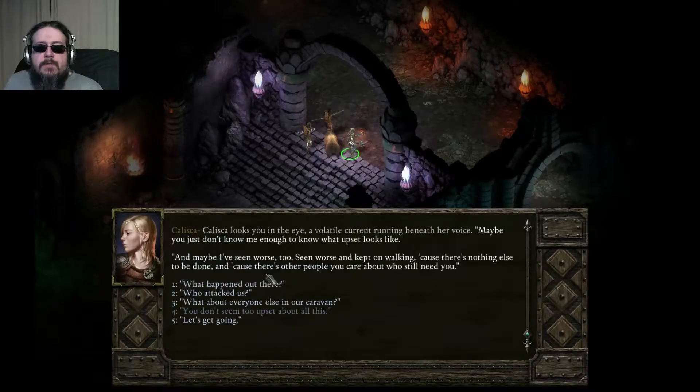Cutscene. "You don't seem too upset about all this." Kaliska looks you in the eye, a volatile current running beneath her voice. "Maybe you just don't know me enough to know what upset looks like. Maybe I've seen worse too. Seen worse and kept on walking. Because there's nothing else to be done. Because there's other people you care about who still need you."